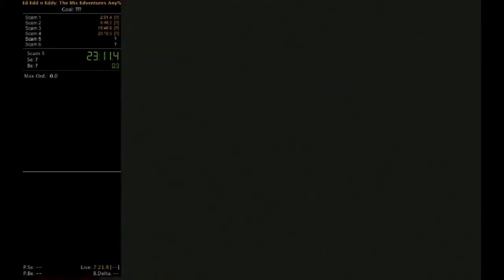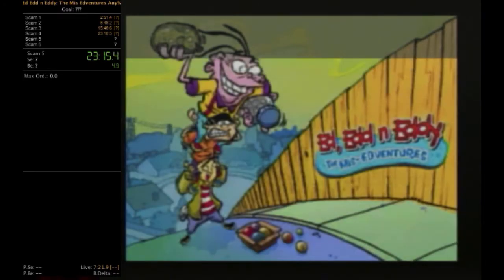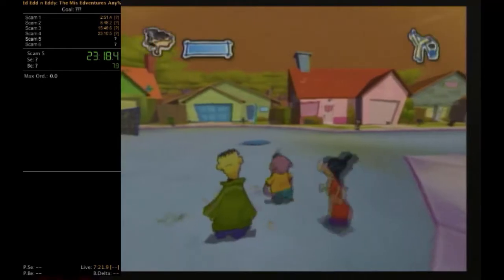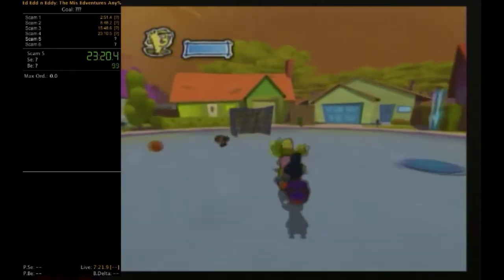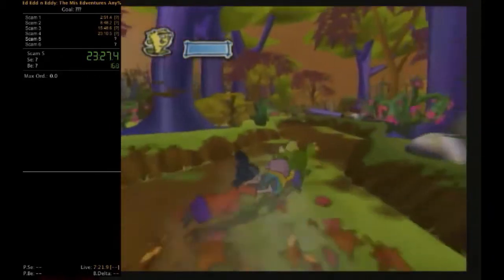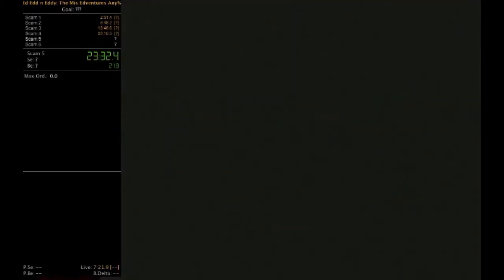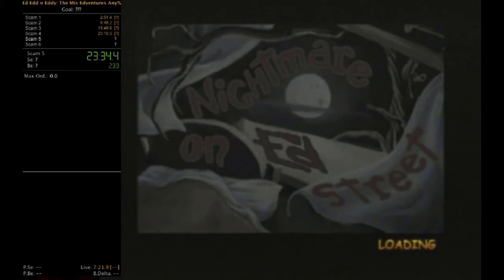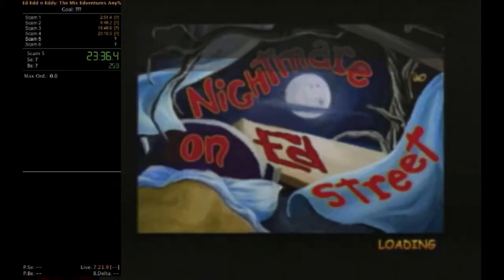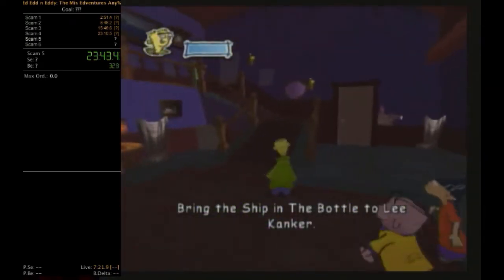We're now four levels down with just two more to go, at 23 minutes and about 12 seconds. The second-to-last level, Scam 5, is based on the episode 'Honor Thy Ed' where Ed and Eddie go into a haunted house for a dare. But this time they're going in to retrieve Jimmy's Mr. Yum Yum rabbit plushie for a quarter.